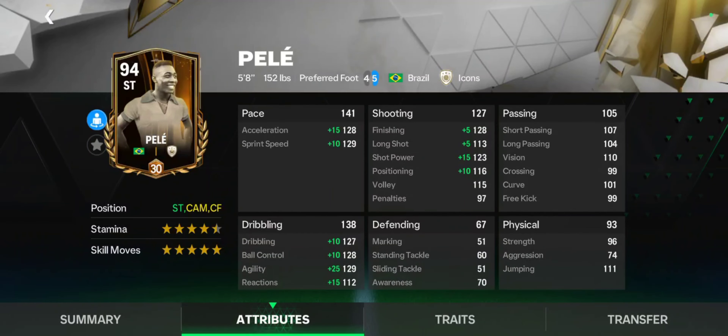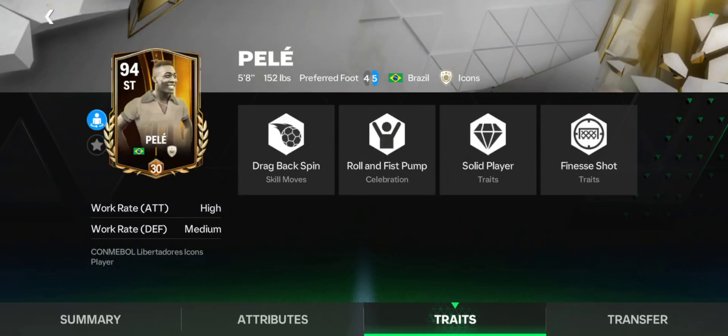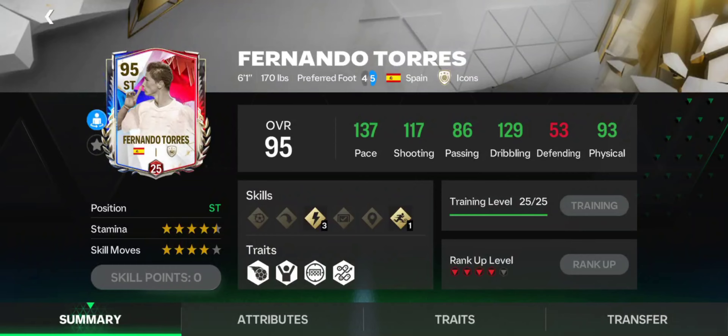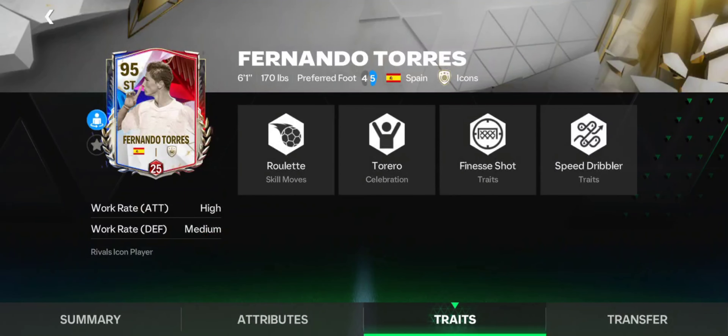Another option in the dirt cheap category is Conmebol Pelé — completely opposite of Isak. Stats-wise he's one of the best strikers out there, and gameplay-wise as well. He is your guy if you are rocking a two-striker formation.